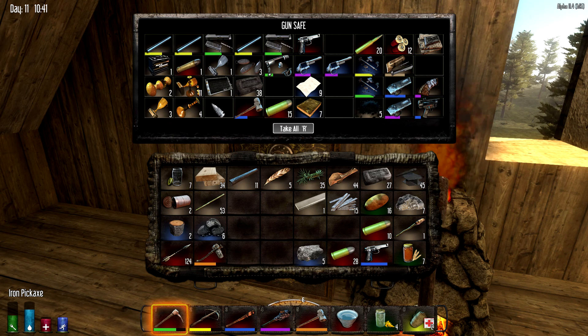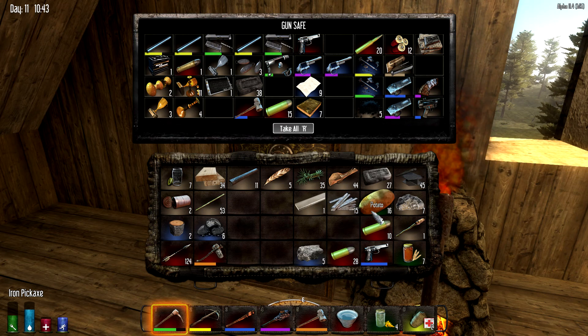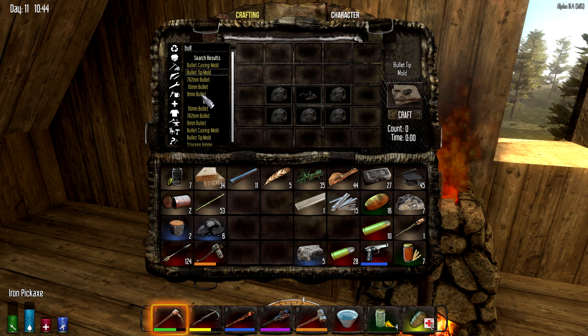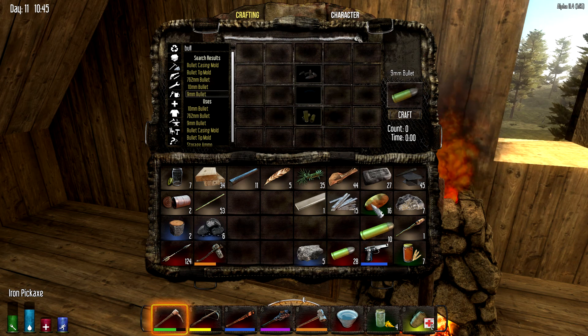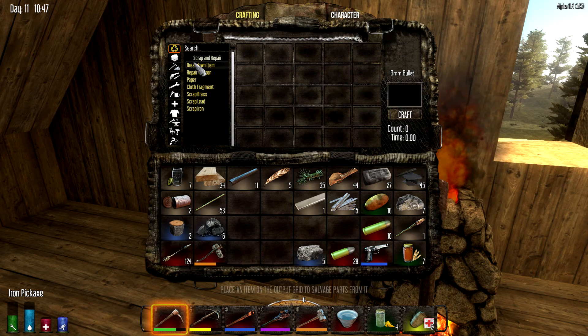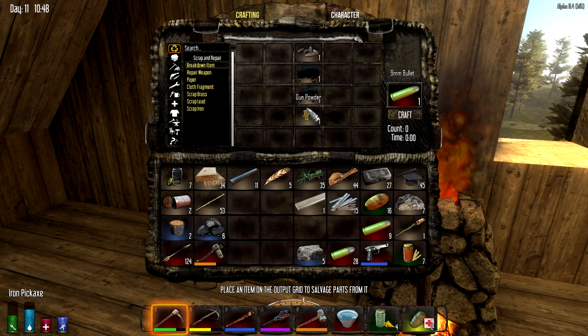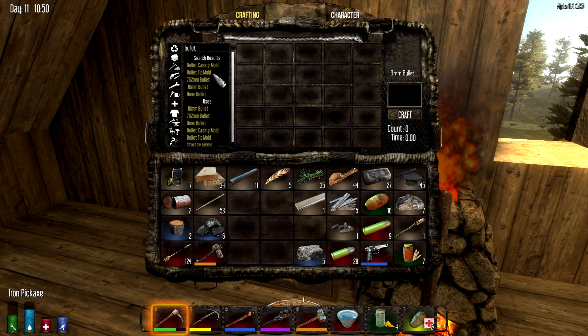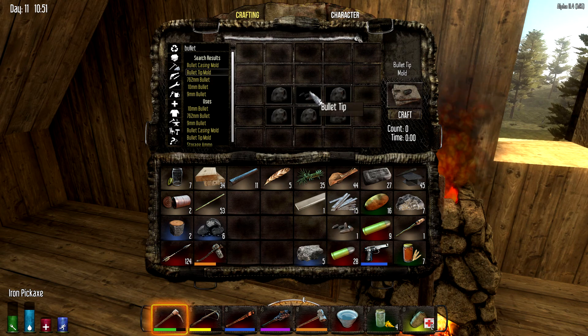I've got my lead over here, my brass over here. I need to make a brass mold and I need to make a bullet tip mold. It'll let me do that — bullet tip mold. Let's break down one so I can show you. I'm going to take a bullet, put it over here, and I get its component materials out of it. What I need is the bullet tip. With the bullet tip I can use it to make a bullet tip mold — but you have to have a bullet tip to make the mold to make bullet tips. It's kind of a catch-22.